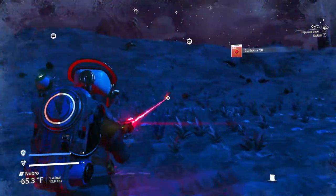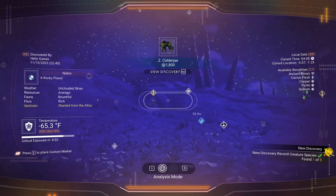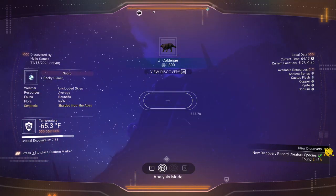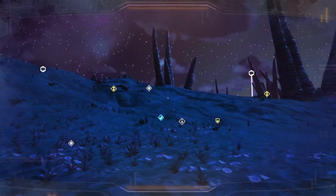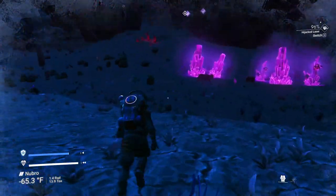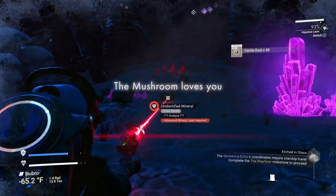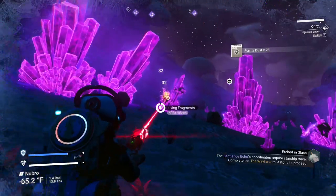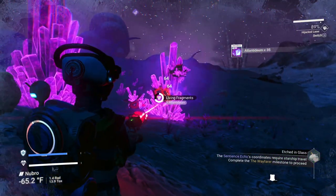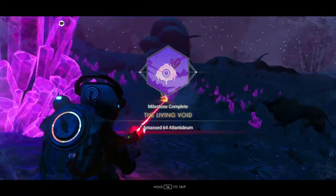If you want to try to get the animals for early nanites, there are eight animals on this planet but it's hard to find all of them. For atlantideum you used to need 256, you only need 64 now. There's some condensed carbon up there. You can't get the radiant charge yet, but there are living fragments that give you a lot more atlantideum — go ahead and grab them.